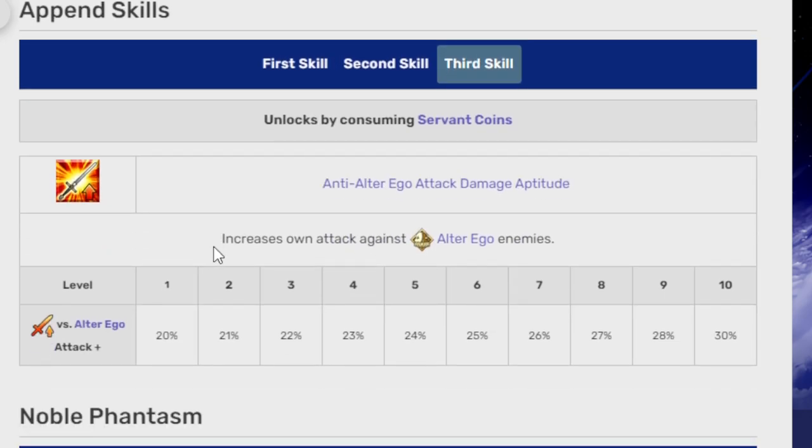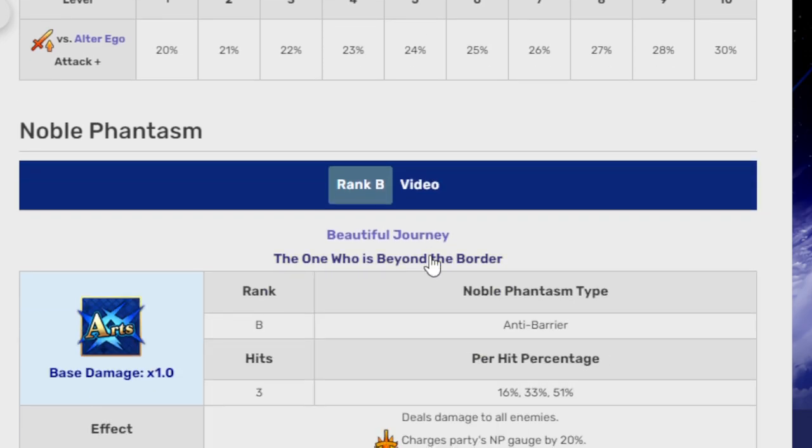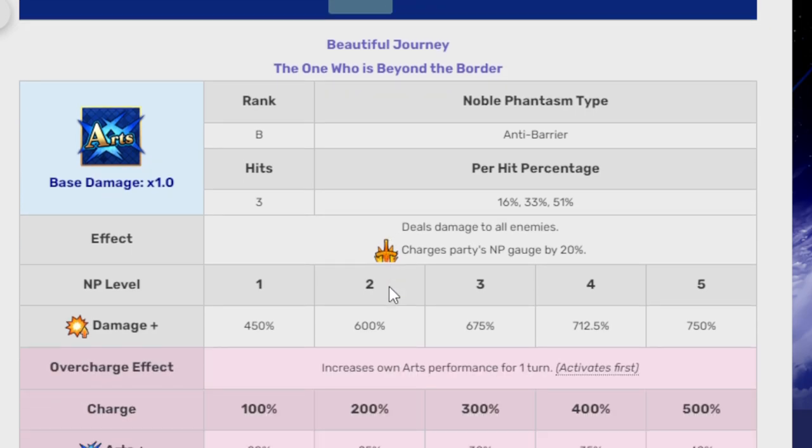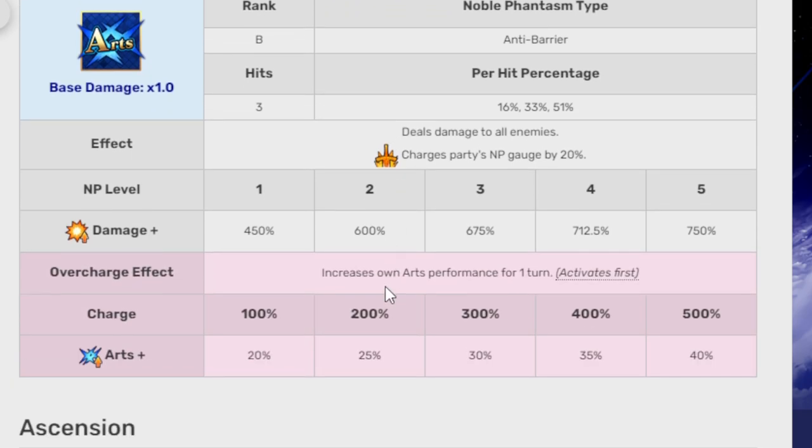Her append skill is a bonus against Alter Ego — increased attack against Alter Ego enemies. Her Noble Phantasm is The Beautiful Journey, The One Who Is Beyond the Border — an anti-barrier Noble Phantasm with three hits that deals damage to all enemies, then charges the party's NP gauge by 20%. NP level 1 is 450% damage, and at NP 5 it's 750%. It also increases own Arts performance for one turn, activating first — 20% boost at charge level 1, up to 40% at level 5 with 500% charge.